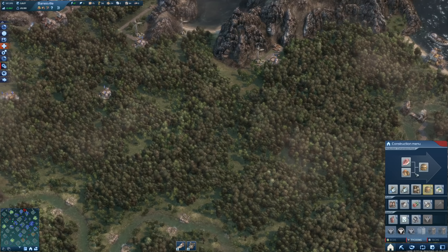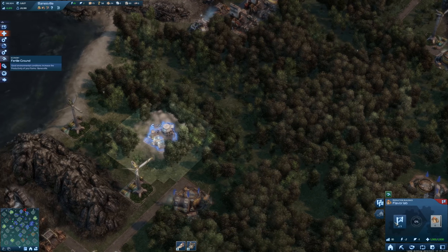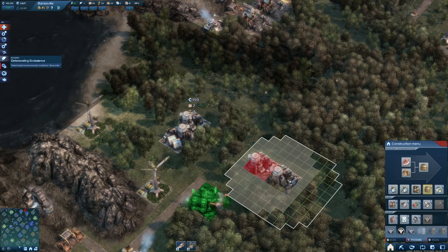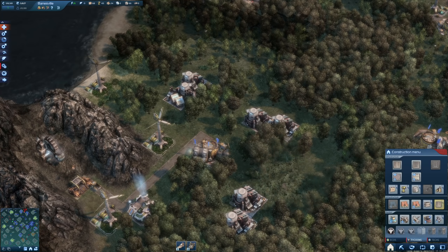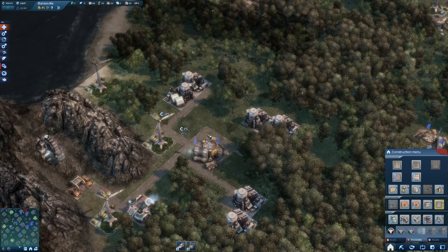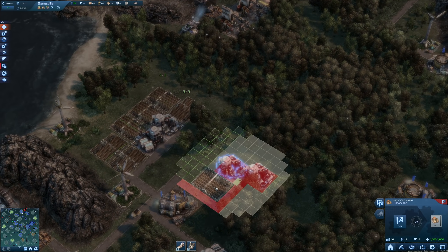The next thing would be the flavor lab, and this requires also three vegetable cultivations. Let's see how much that actually is — we build one here and it's very small. So I'm going to have those six here around this depot that we already have. Bear in mind we are going to need lots of them because those are the basic needs and basic goods, and we're going to have lots of tycoons — probably as many as the Ecos.